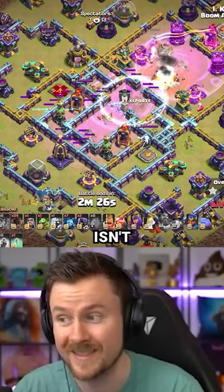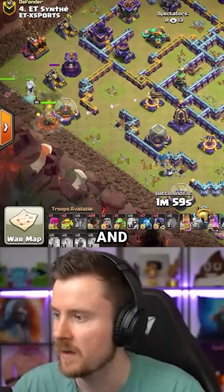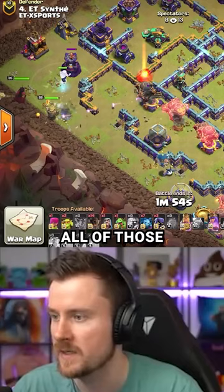That should be just enough to take down the base. With this approach you need to take down the majority of the defense with the super archer blimp, and with the ground expo he should easily target all of those. This is looking beautiful.